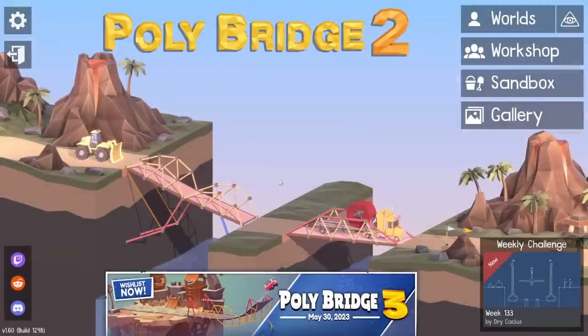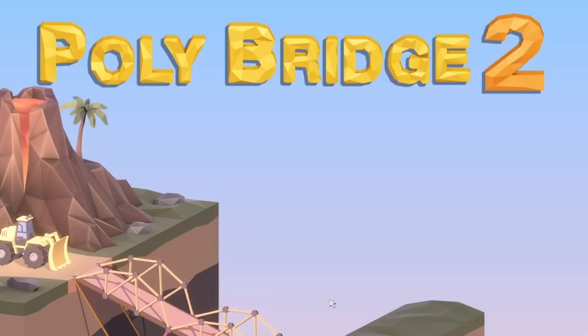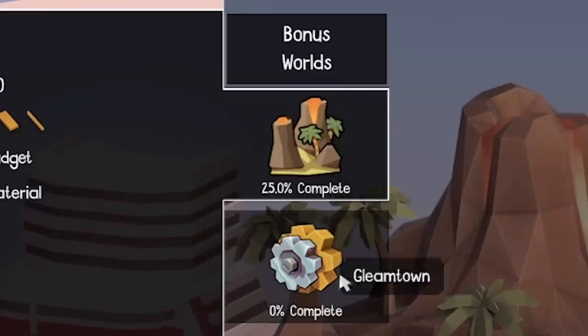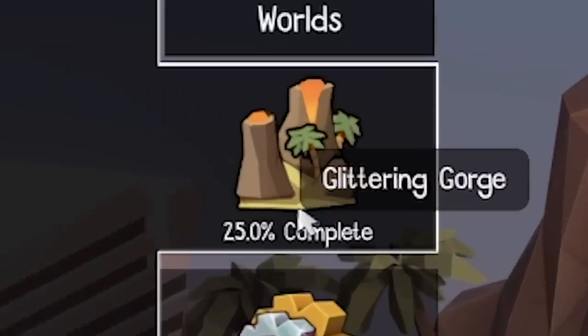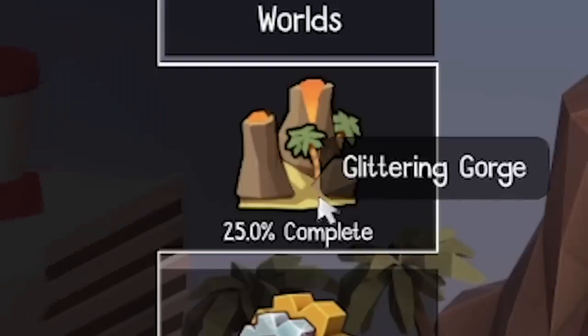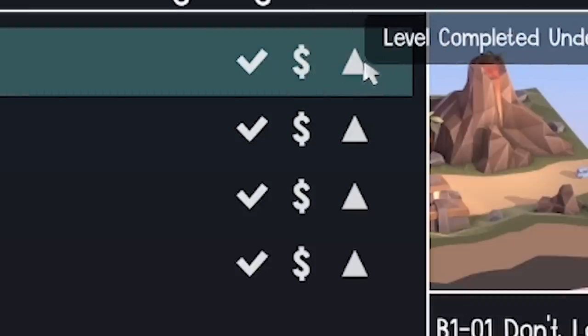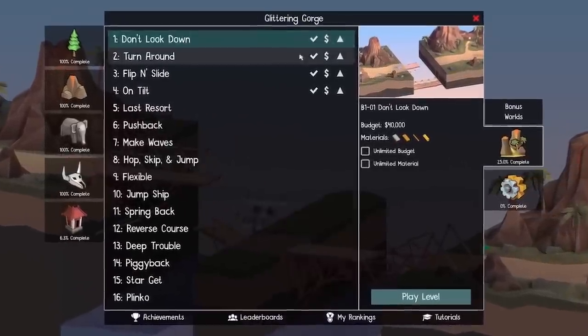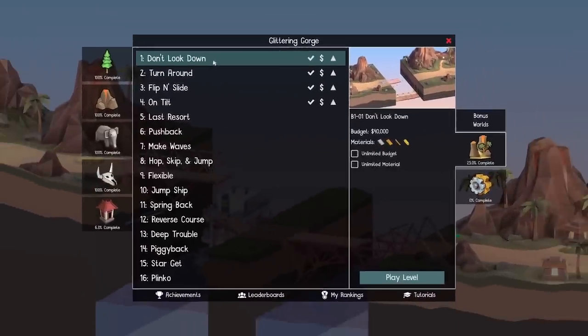Hello fellow engineers and welcome back to Polybridge 2. A brand new update came out, so if we go into worlds we have these two bonus worlds here. Last time I did 25% of the Glittering Gorge - you can see they're all under budget and unbreaking. However, when I completed them the game wasn't released to the public, so we didn't get to see them in the gallery.